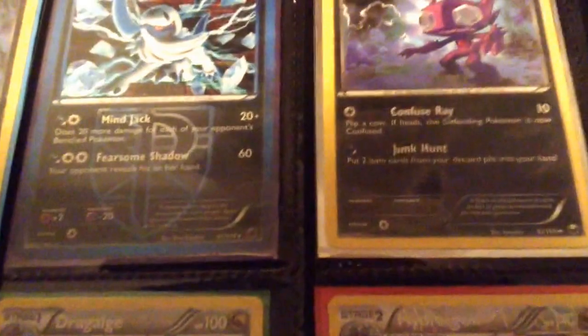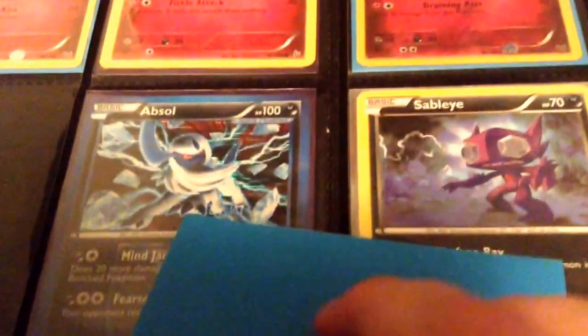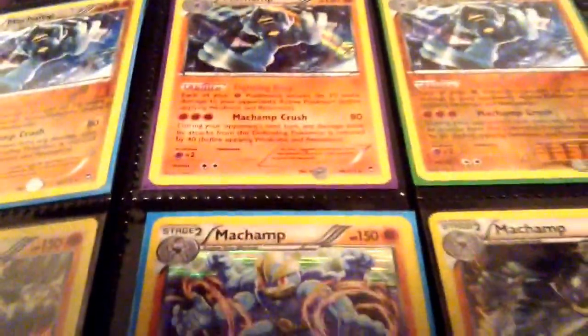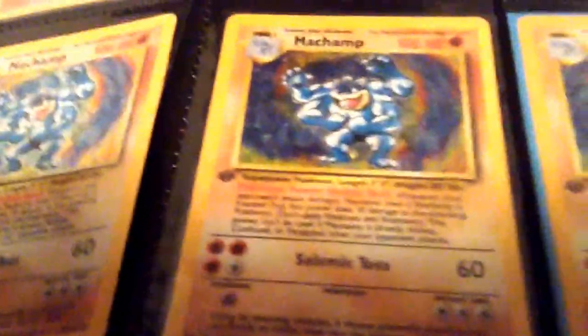Some Dragons. This Sableye is in very played condition — it's got a bend to it, even. I'll show it to you, it's reverse. Sorry for bumping the camera. You can even hear it bend. Some random fairy stuff. A whole bunch of my champs. The rest of my binder is just stuff I want to keep or don't really want — it's just junk, pretty much. I have play sets of supporters and stuff back there.